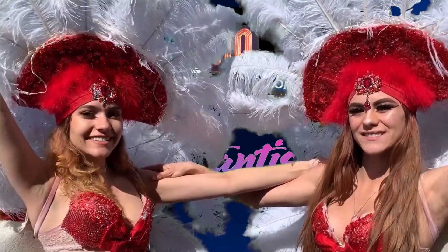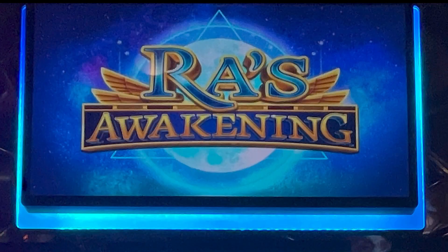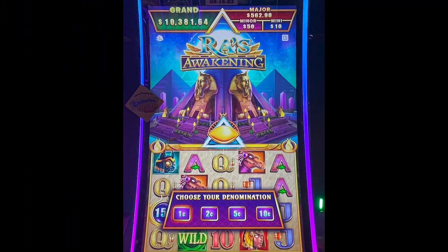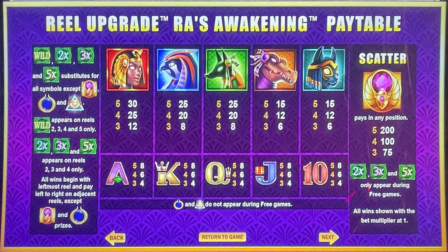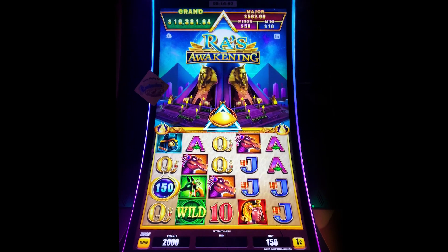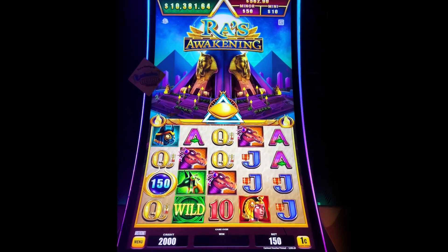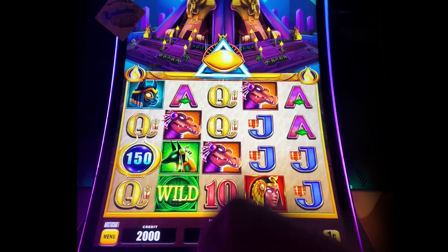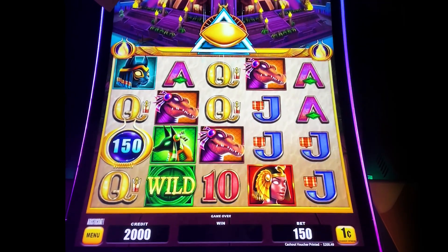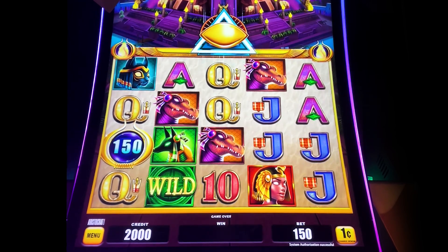Welcome to Random Slots! I'm here at the Atlantis and that is the hold and spin symbol — six of them are needed. A symbol that looks like a pyramid or triangle with an I in it raises the height of the reels. And I'll point out the free spin bonus which is kind of a purple jewel.